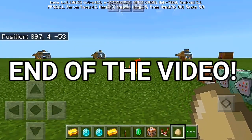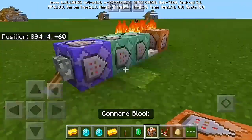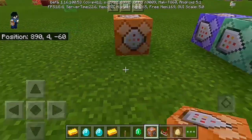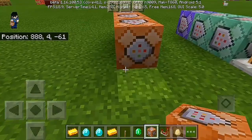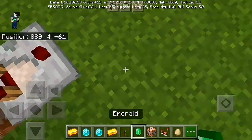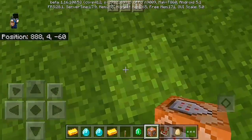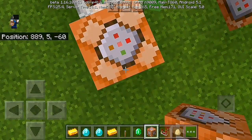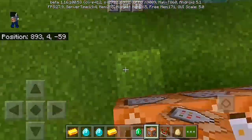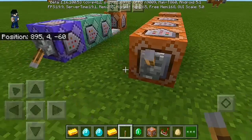So basically what we're going to do is get a command block set up like this. You can see all these commands. We form it like this, get a comparator, put it here, and get another command block. You can make it point upward. Put a lever in here and boom, you can see all the things.